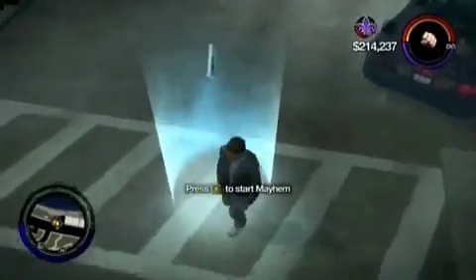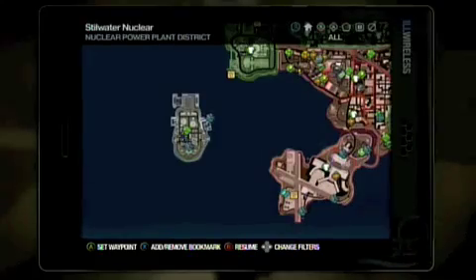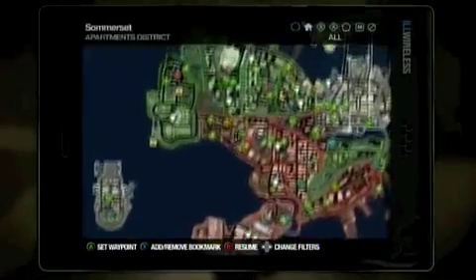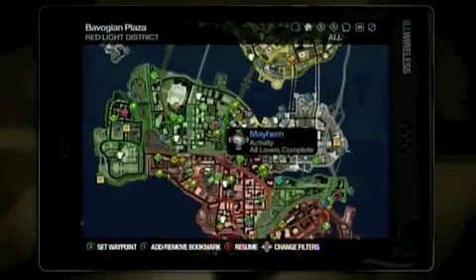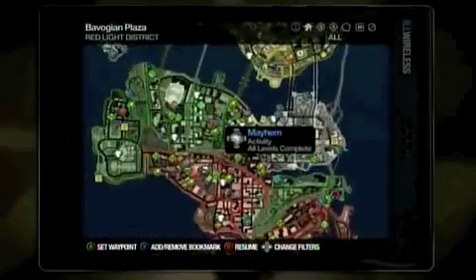I'm also doing this in co-op because there's an achievement for doing all activities and all levels in co-op, so basically if you have a co-op buddy, it's in your best interest to do it all at once. Right now I'm showing you on the map where it spawns — the first activity spawns in the nuclear power panel area, and the other one spawns right by your starting crib.